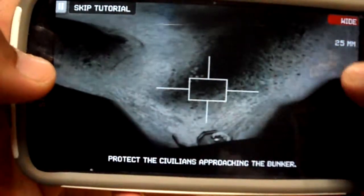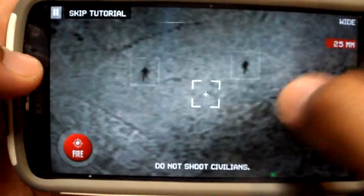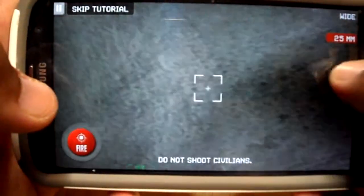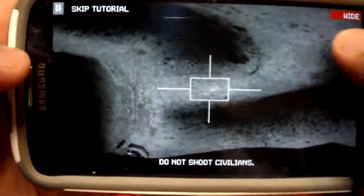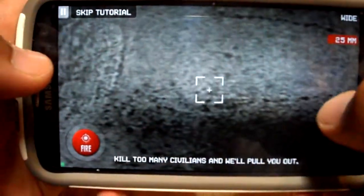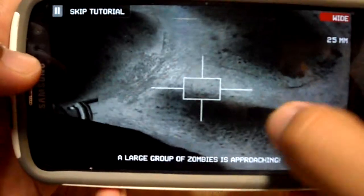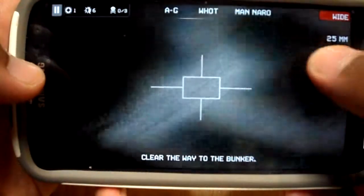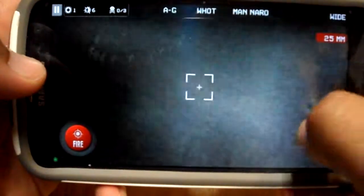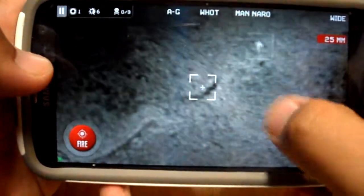Protect the civilians approaching the bunker — I need to know when civilians are approaching the bunker, right on your display. Kill too many civilians and they'll pull you out. A large group of zombies is approaching — where are the zombies? That's probably the difficult part: the view, the vision. I don't see any zombies.